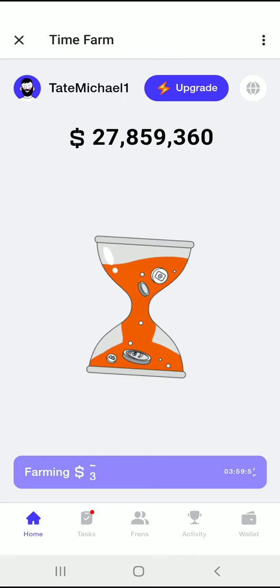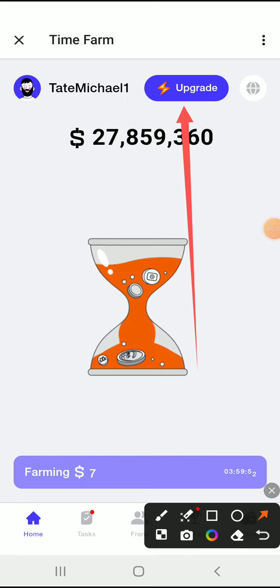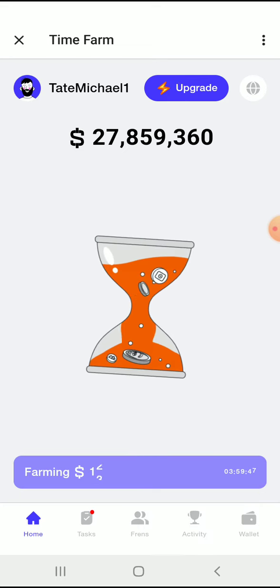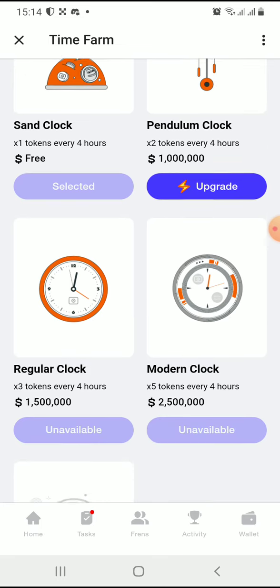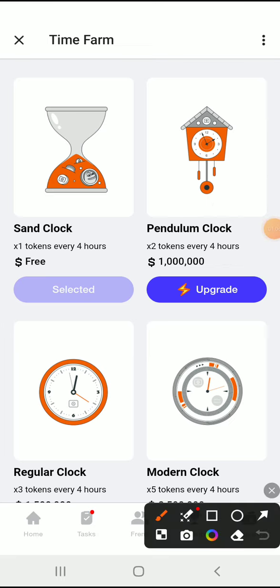There's another update which is the upgrade feature. If you click on 'Upgrade,' you'll see different upgrades available. As you can see, you can upgrade your clock type.